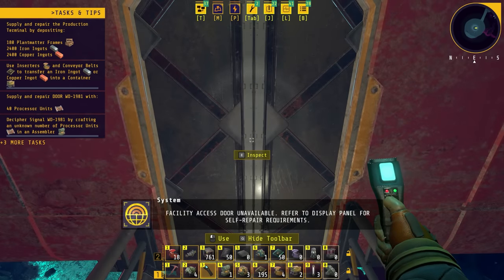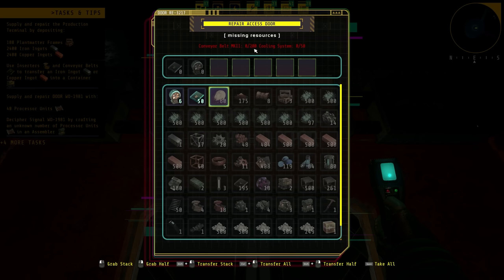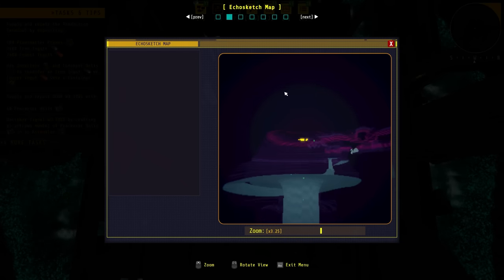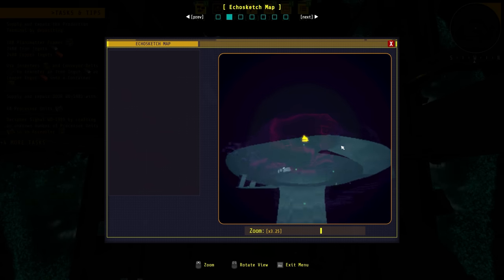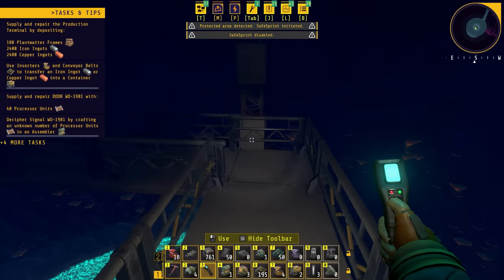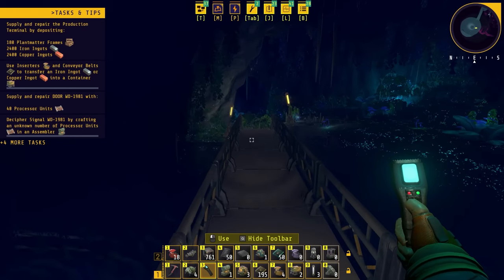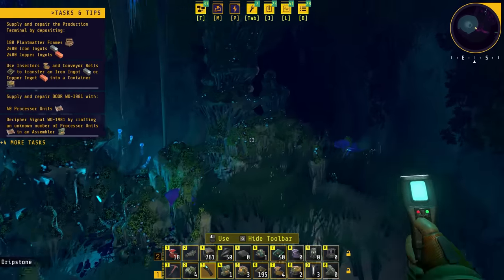Facility access door unavailable — refer to display panel for self repair requirements. What do we need here? Conveyor belt mark two — we need 200 of those — and cooling system, 50. Okay, so we can't do that. Oh, what happens though? I want to go down there, but I mean I guess there's a way out right there. There are actually some ways out over here — but we're not supposed to be exploring today! No, no, no. I needed the long inserter, we found the long inserter — let's head back and get our things done, and then we can go explore next time.